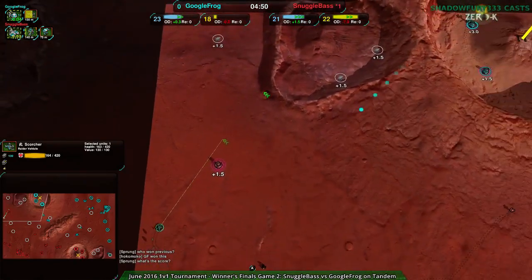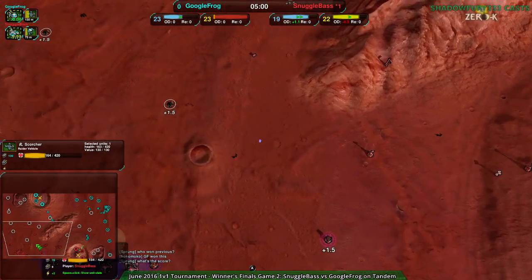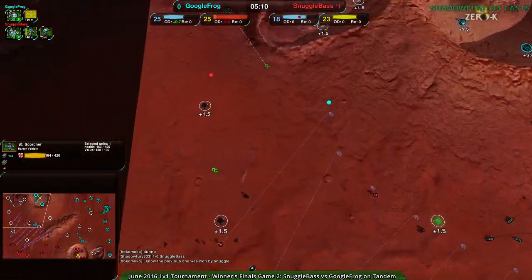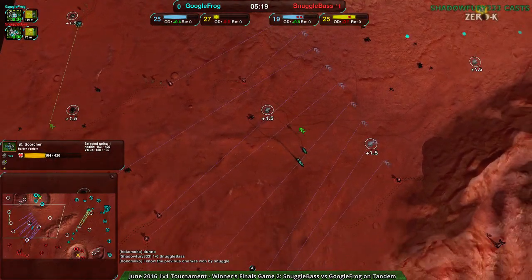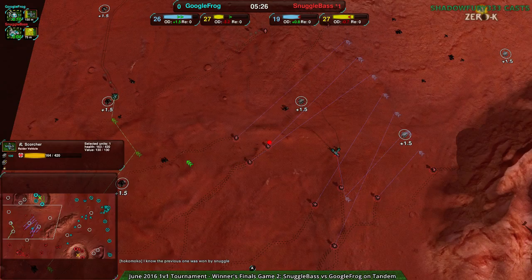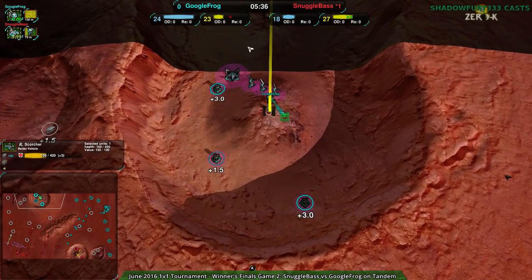Orphelius apparently just didn't accidentally go away from keyboard or disconnect during the Swiss match — that was apparently what happened there. At any rate, Google Frog is going to be able to do this fine. Orphelius should be interesting competition for whoever loses this, as long as they stay connected. For now it's just a matter of whether Google Frog is going to immediately go to losers or if Snugglebase is going to have to fight once more.